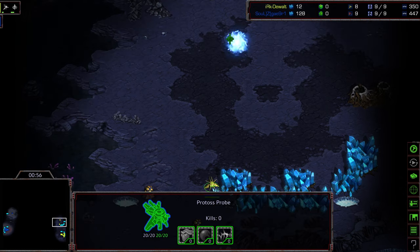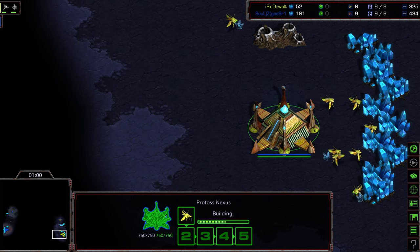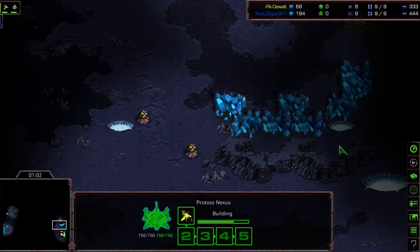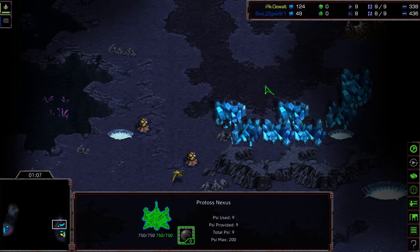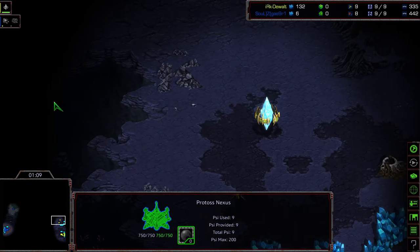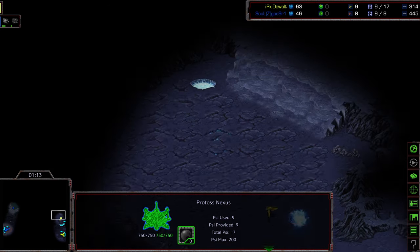It's much easier to box in a two-base Protoss on this map. The Mutalisk harass is a little bit harder over the natural and a little bit more difficult over the secondary compared to the original Blue Storm, but there's still a lot of Mutalisk harass that can happen out here, and over the third ramp, and up on the high ground.